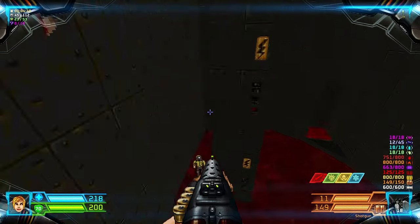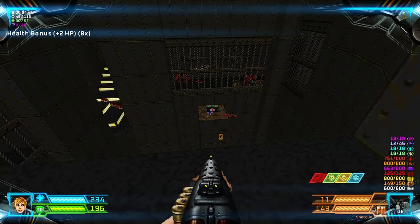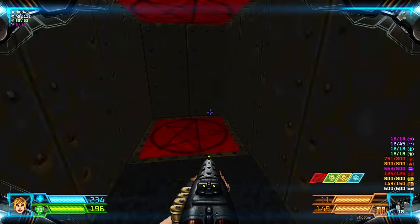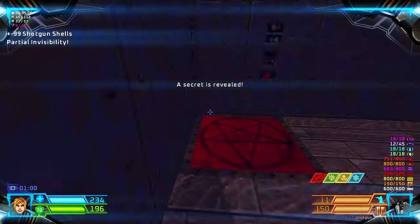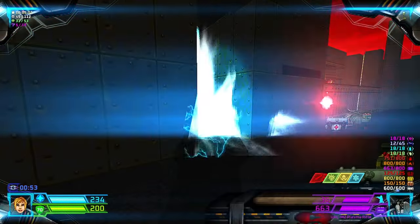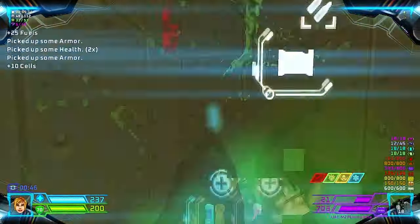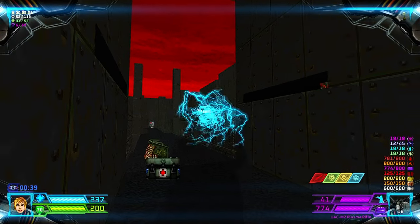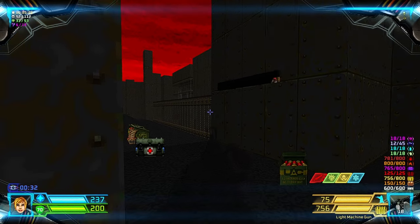Shall we? Go through that one. There are plenty of secrets in here. That way is another secret. Walk into another secret over here, take the teleporter, and get the blur artifact for another secret. Now by the way, this is another secret. Let's kill this archvile. There is something you can actually kill inside here.